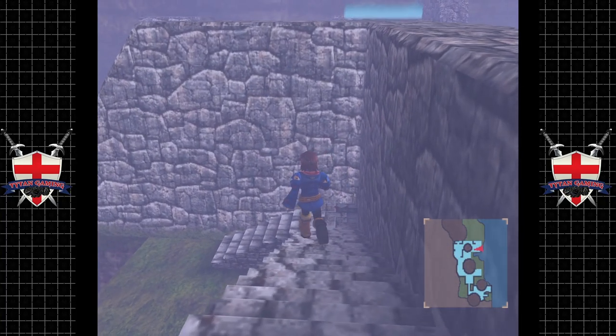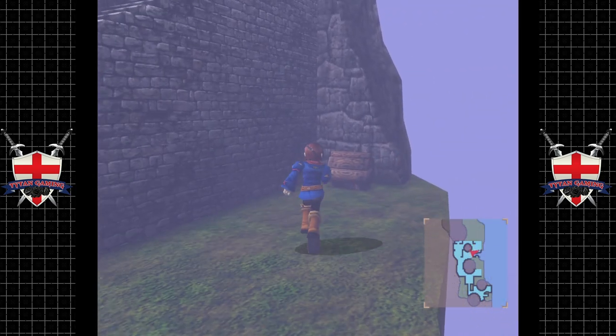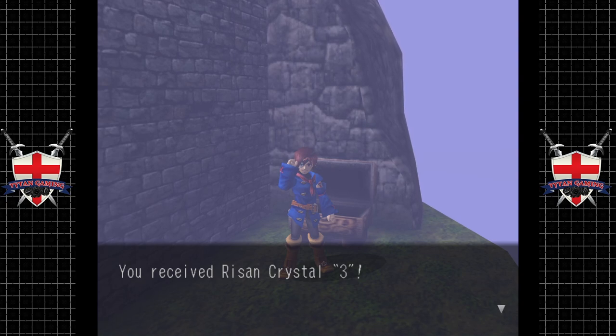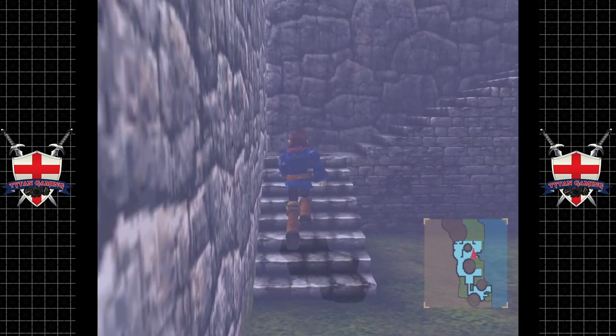Let's have a little look down here. Oh okay — ah, a chest! Rizlin Crystal. They're the ones that resurrect us, I believe.